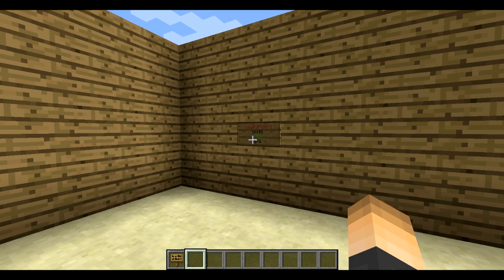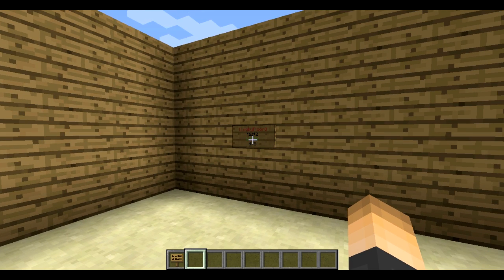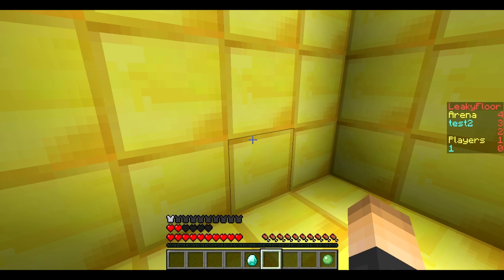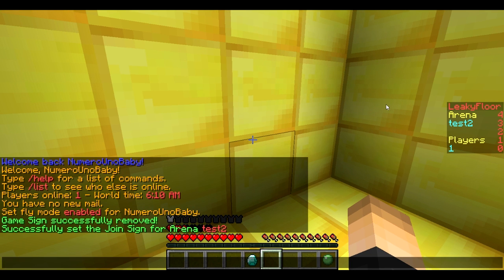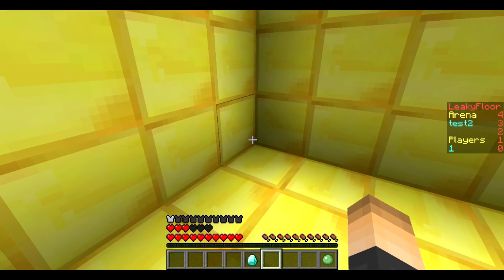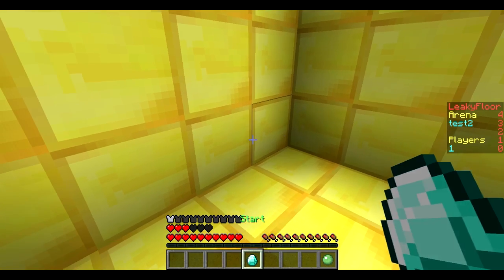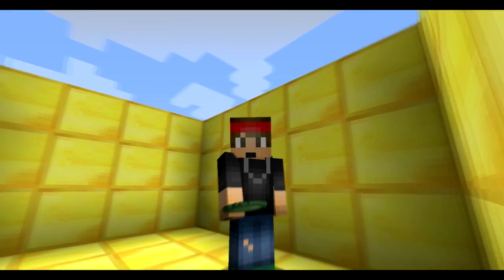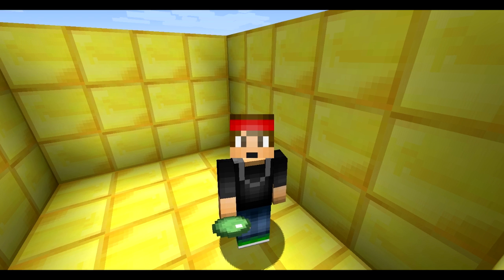Unfortunately, Fraps doesn't allow me to record while I have two Minecraft launchers open, so I was gonna show you guys how it works, but I did have time to test it and it works perfectly - no problems, it runs really smooth. I'm just gonna join the lobby to show you guys what it looks like. There's a scoreboard and an awesome feature: once we hit the minimum amount of players and another player joins, the countdown will start. You can actually click on this to hurry up the countdown to 10 seconds, or click this to leave.